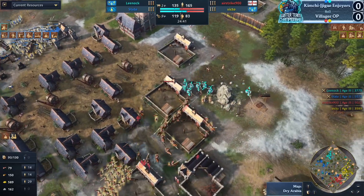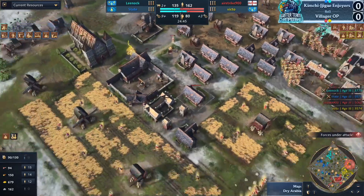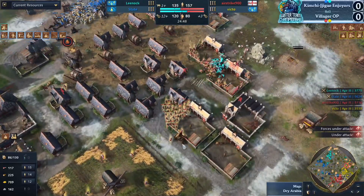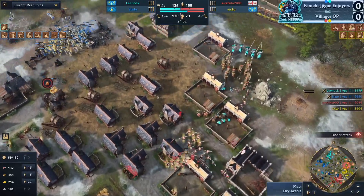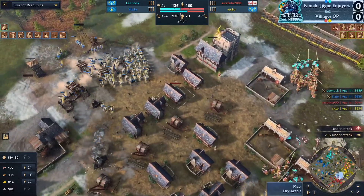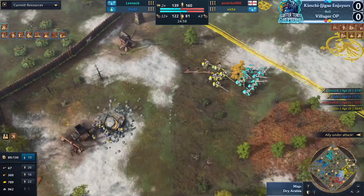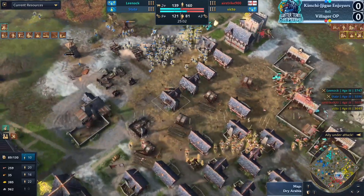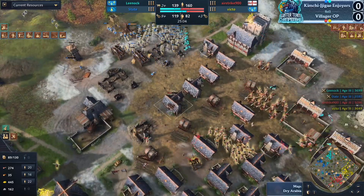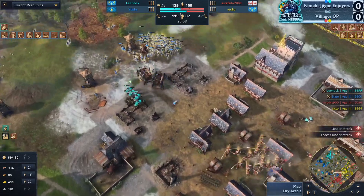A springald is out right now for Airstrike — one single springald. He's bided his time and waited, but he has lost a significant mass of longbows — actually got half the amount of longbows that his enemy has archers. The brutal thing about Mongols in this position is that they could just easily add springalds of their own as soon as they see it — it's just so flexible, same with the Abbasids.